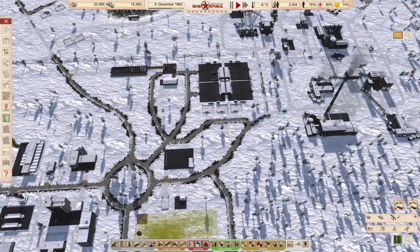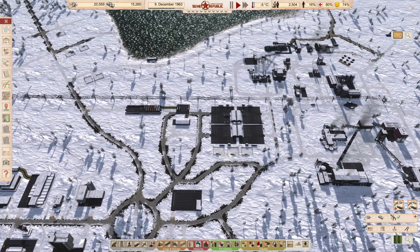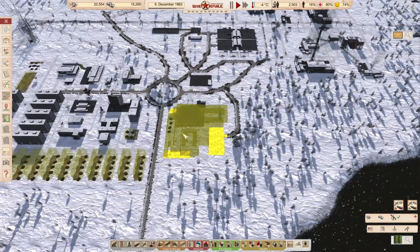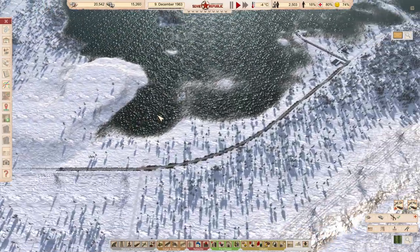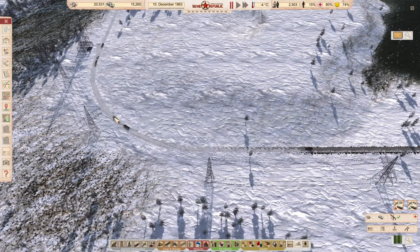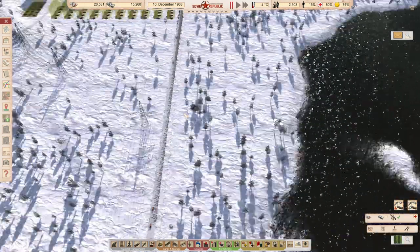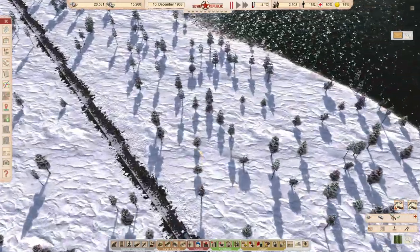This episode I want to set up these construction offices. We are going to create more of the — what do you call this plant? The radio station. We are going to do stuff with the snowplows here because this is ridiculous.